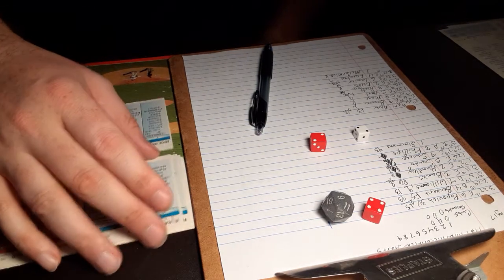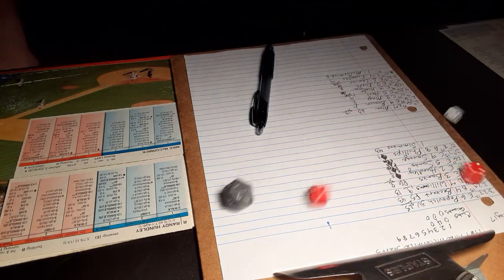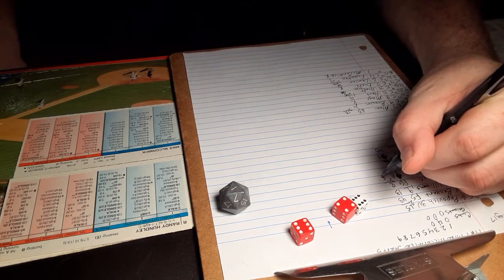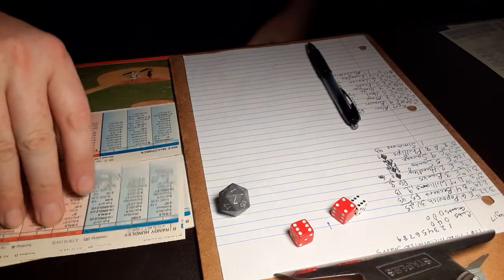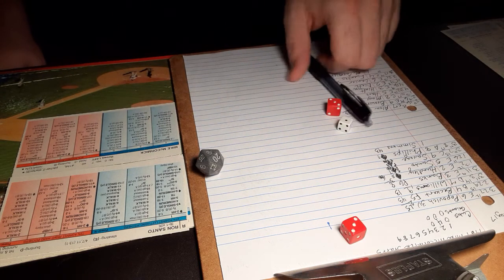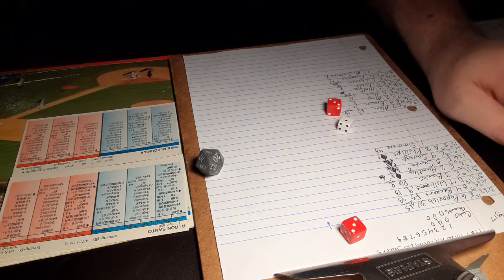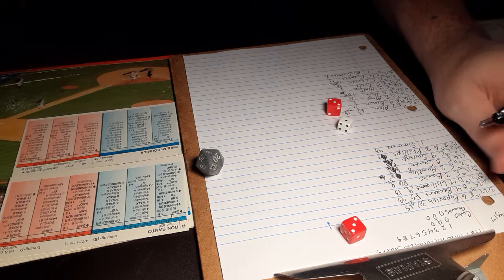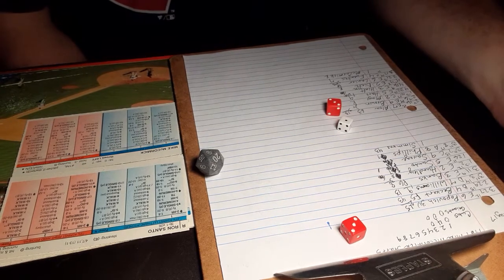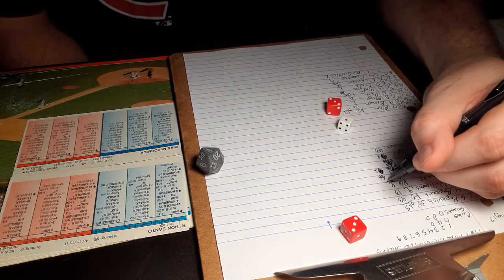Here is Randy Hundley, whose solo home run got the Cubs on the board first. A 6-10 against a righty — ball four, so Hundley reaches base for the second time today. Here's Ron Santo. A 1-6 against a lefty — fly ball, deep left, and all Alou can do is turn around and watch it go. Home run, Santo. 6-0 Cubs, and it doesn't look like McCormick will be in much longer.